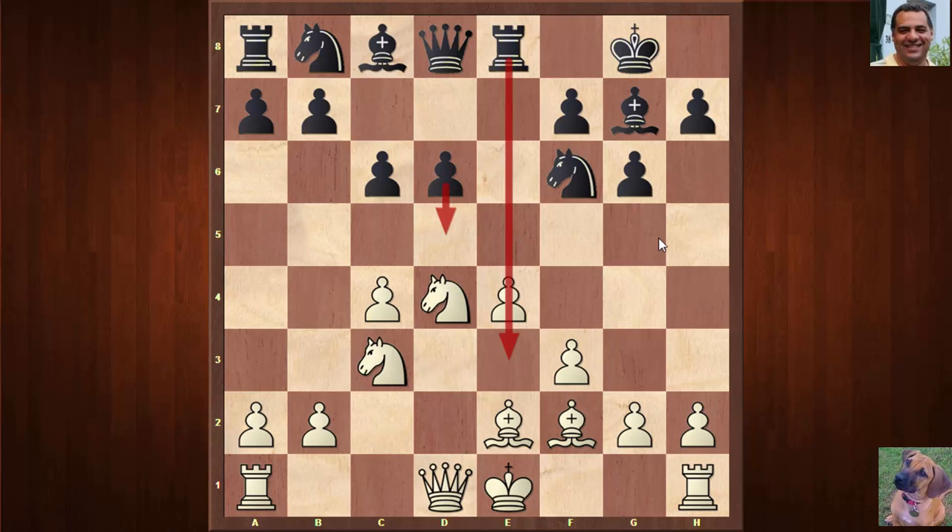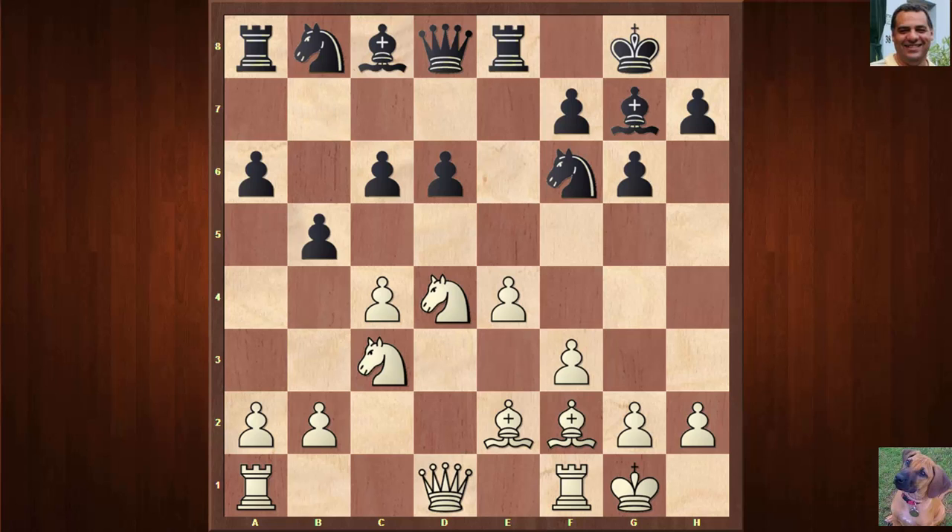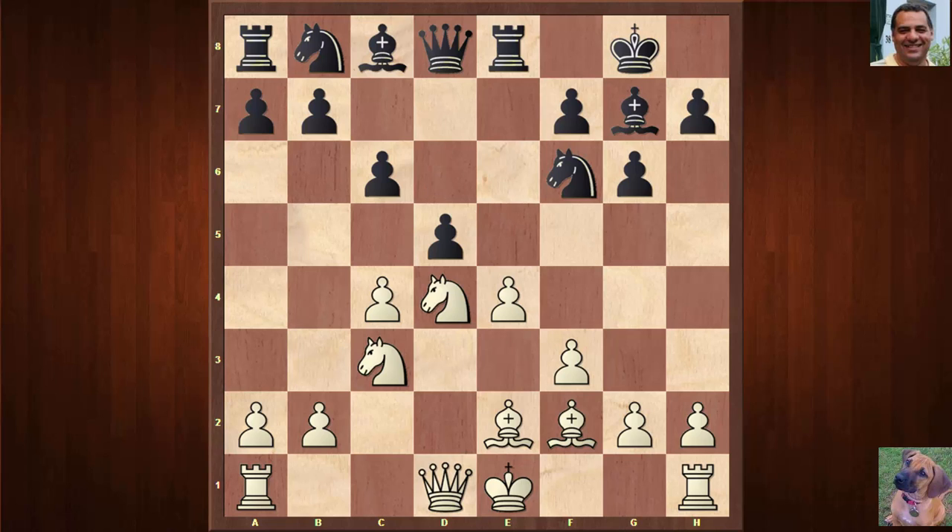Against this, d5 is played. If Black doesn't play d5, the position seems slightly favorable for White, with a bind and a vulnerable pawn. In this game, Black plays d5 immediately and actively. It's still quite a theoretically trodden path: e×d5, c×d5, and White plays c5.